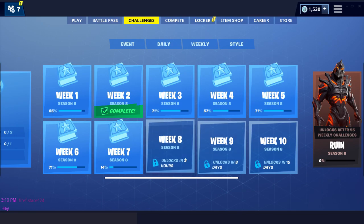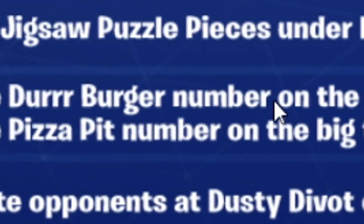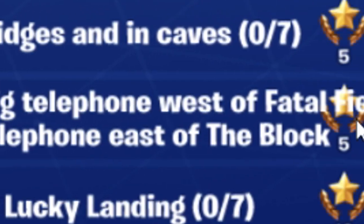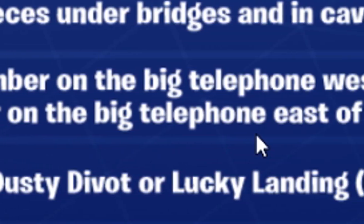As you guys can see, there is 3 more hours until we unlock the week 8 challenges. But we have the challenges right here and in this video I'm going to show you how to dial the Durr Burger number on the Big Telephone west of Fatal Fields and dial the Pizza Pit number on the Big Telephone east of the Block.